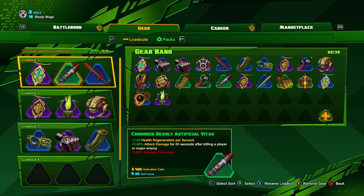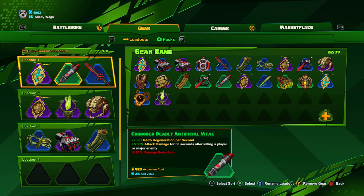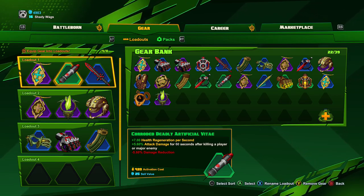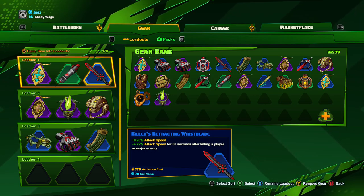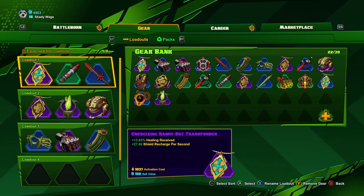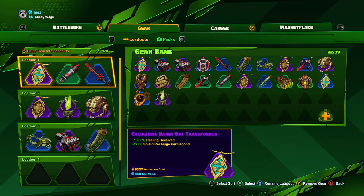For equipment, since I am not taking Last Light, I need a way to regen health, so my lowest activated piece of equipment is going to be one that has health regen on it. The second piece is going to be something that increases attack speed. And the third is very important — I want a piece of equipment that provides healing received and/or healing power, which is going to give a boost to the healing effect I receive from Abyssal Form.